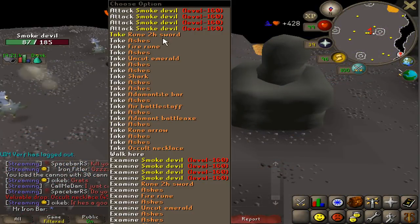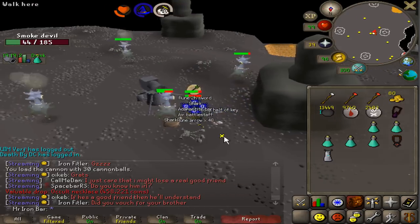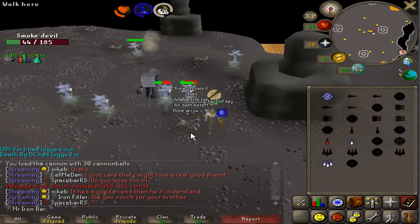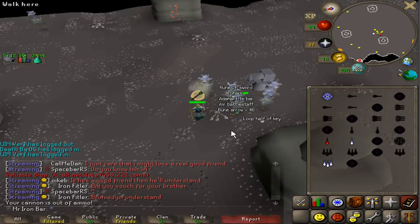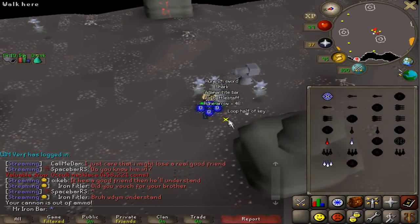Another occult necklace! This is crazy, dude. I've been getting an occult necklace every single task — four tasks in a row now. That's just crazy. What is going on?